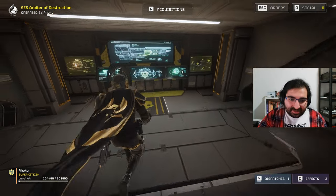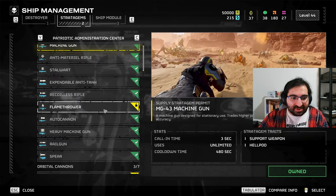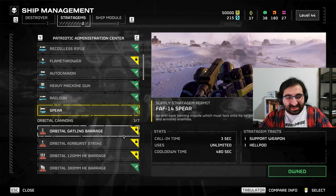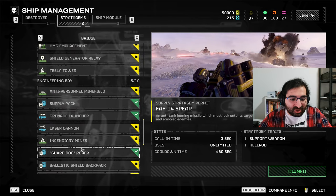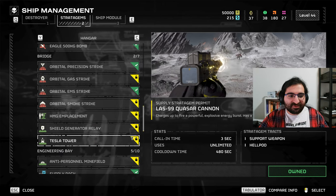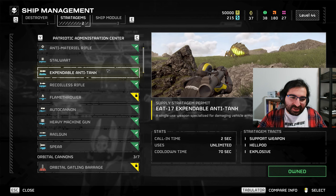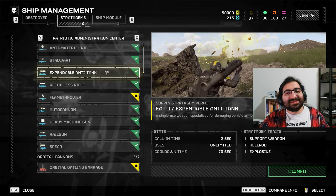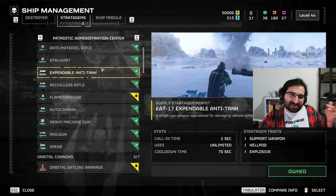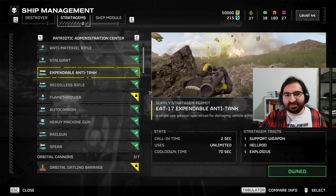With that in mind, I recommend getting an explosive support weapon like a recoilless rifle or a Spear, but it's very inconsistent. The new Quasar Cannon is quite useful too — anything that can destroy buildings, essentially. Now if you really like your railgun, you could pair it up with an expendable anti-tank, but you're taking up two slots of your stratagems for missions where you usually only have three to begin with.